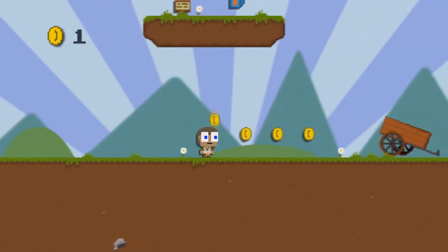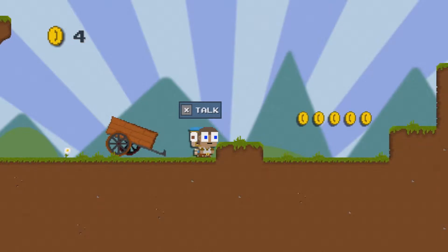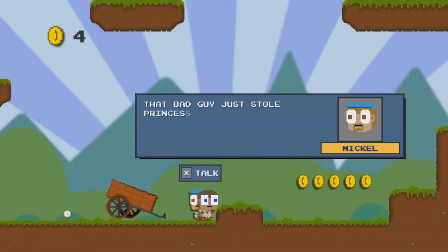Okay, I can move this way. X to talk. What happened to the music? That bad guy just stole the Princess. You have to rescue her. Also, he murdered your uncle. You must get revenge. I think he might have peed in the town's water supply too. That seems a bit less important now. Buy some DLC and get going. You'll need it.